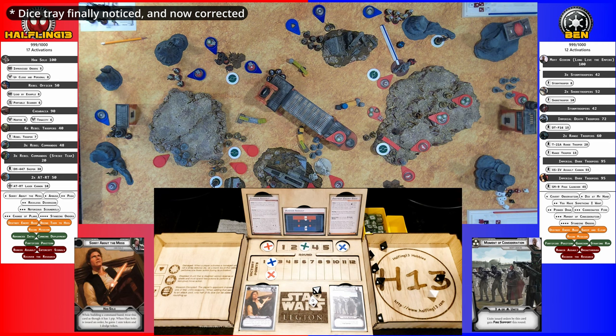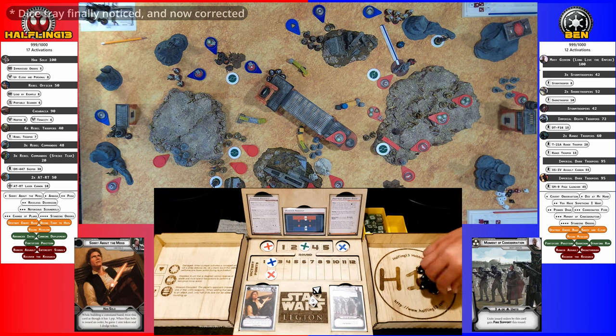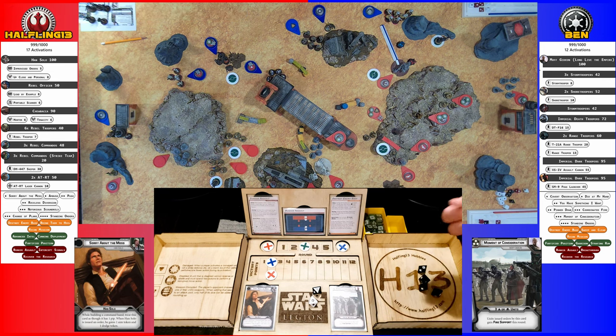Nothing has impact — no hits. The AT-RT has taken two wounds — it's white with surge, making one save.